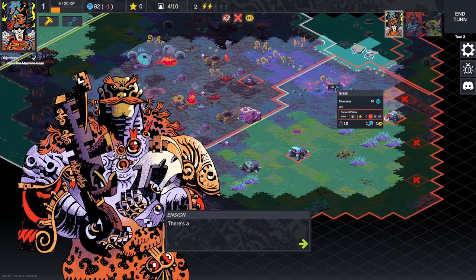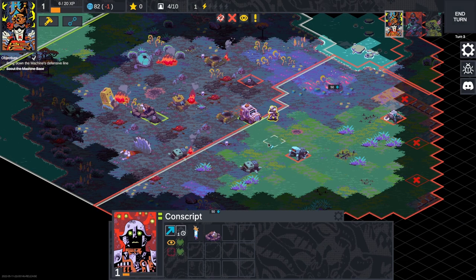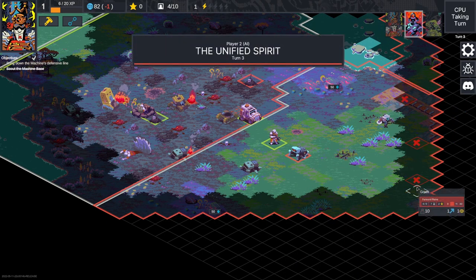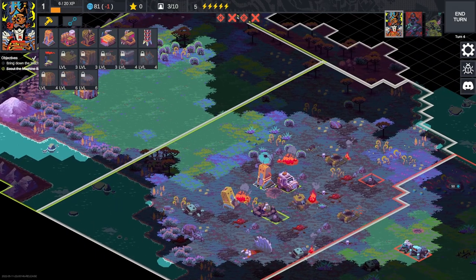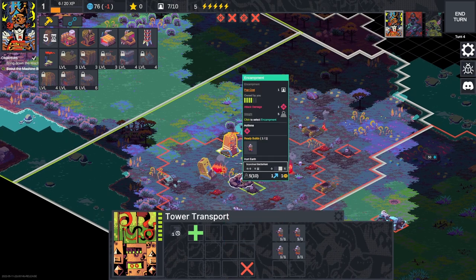There are some resources we definitely want. There's a small machine base up ahead. I've actually just moved all of our units into range of the enemy and left them as sitting ducks — that's really bad. Can we do a tower close to here? That would give us more conscripts and also heal units. I should have placed it near the encampment so I could have healed it.